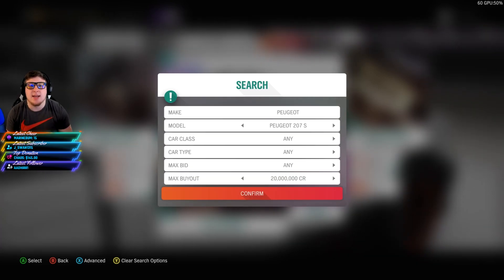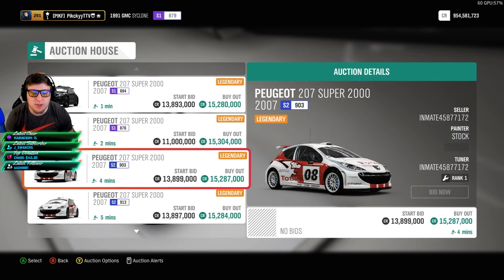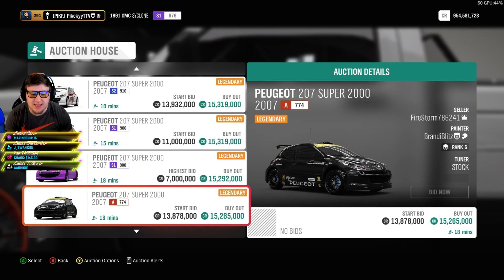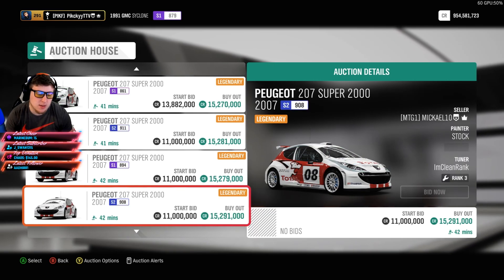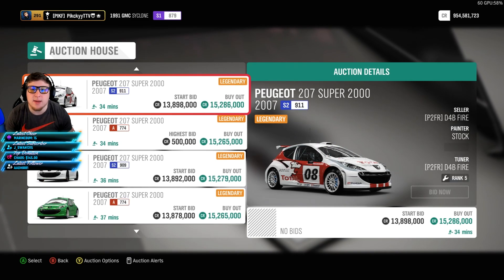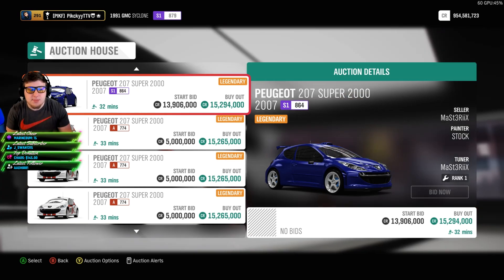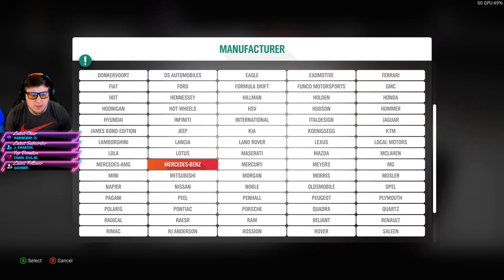The next one's a little bit of an oddity that I didn't even know was in the game — and I still don't think I own one. It's a car whose name I'm not going to try to pronounce, but it's the Super 2000 — I believe a 2007 model. It's about 15 million right now. There's quite a lot on the market — it goes from 15 to 19 million, so another car you might be able to get 19 for, though it's more likely in the 15 range. Really cool car. This might be one that not a lot of people know about, so you might be able to snipe it on the down-low and make some big money.